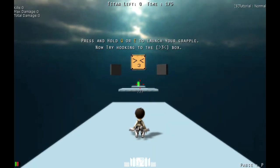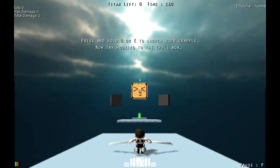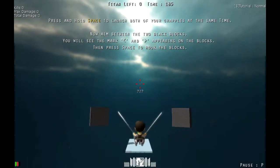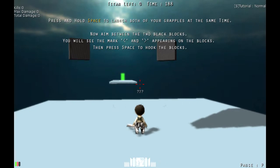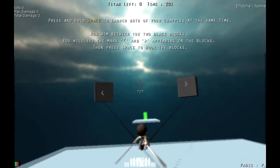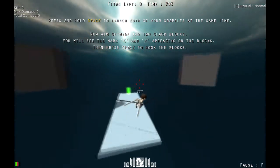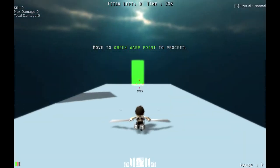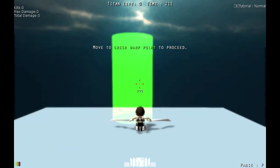Press Q or E to launch your grapple, now try hooking to the box. So it probably means that one — we're hooked now. Press and hold space to launch both grapples at the same time. Aim between the two black blocks and you'll see the mark appearing, then press space to hook — and we're hooked, awesome. Now we just wait so it doesn't teleport us somewhere off the map, because then we'd need to redo it all again.